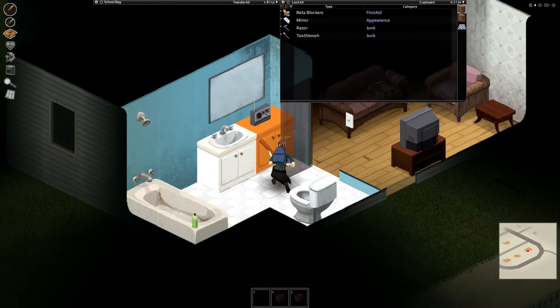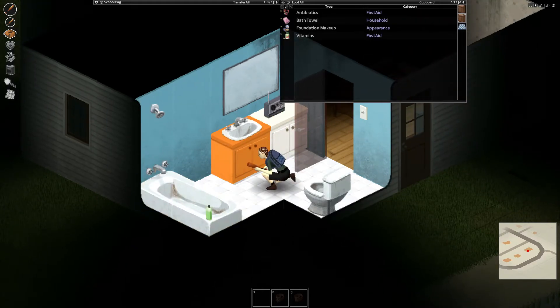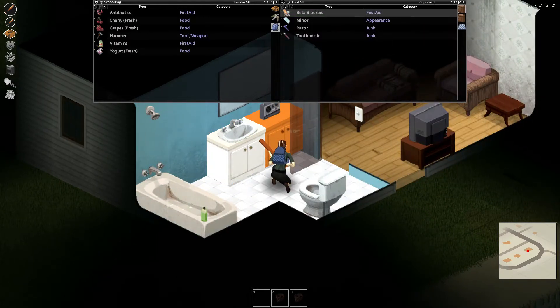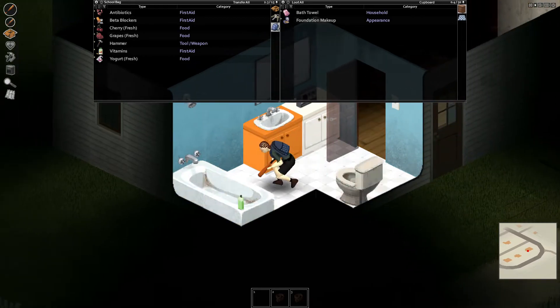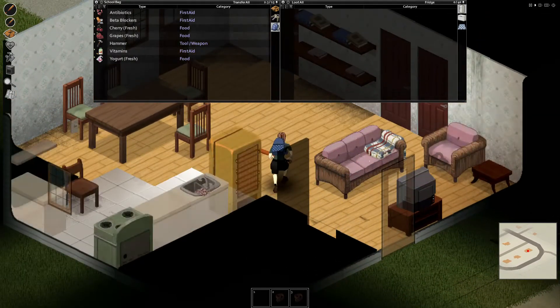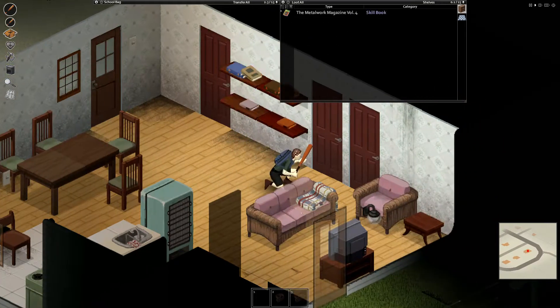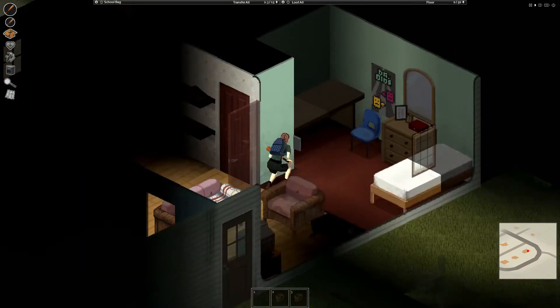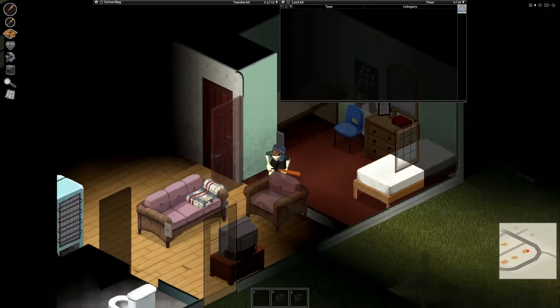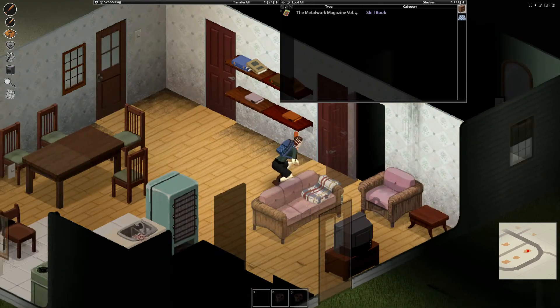What do I have in the bathroom? Beta blockers — that's first aid, we're definitely keeping that. There's antibiotics right there. Let me get these on my person — vitamins too. Let's keep the beta blockers in case we get attacked and have to defend ourselves. I'm just walking around in a pair of shorts and a school bag; I've just got to see what I have in my house that can help me survive. The doors and windows have no curtains over them — any of these zombies can see into my house. This is not a good situation.